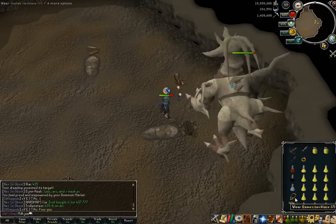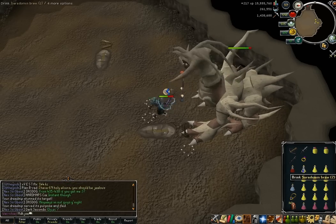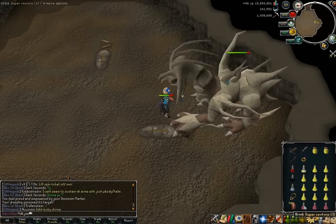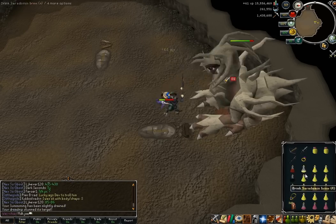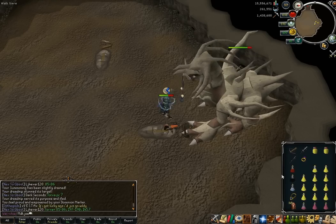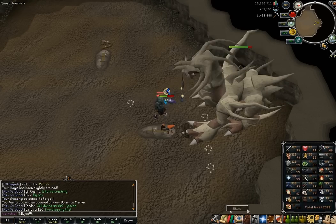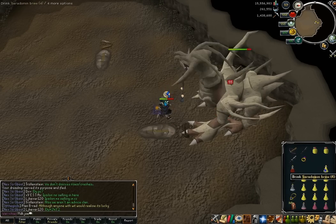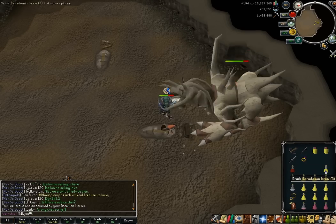Moving on to why we actually use the Goliath Gloves — you'll notice that sometimes when I punch I leave a fiery trail behind my fist. That's a special attack, and what it does is it reduces all of corp's stats — that includes his defence, his attack, his strength, his magic, and his range — all by a certain percentage. It's believed to be around 10% to all of his stats, so three specs and you've reduced everything by 30%.